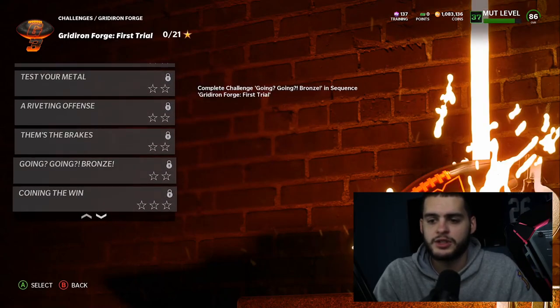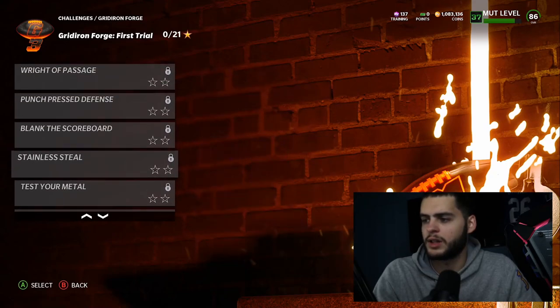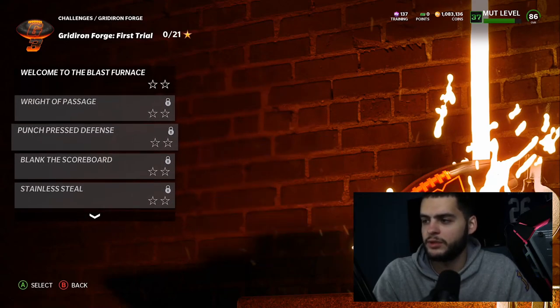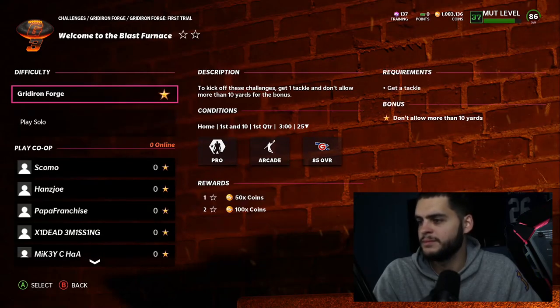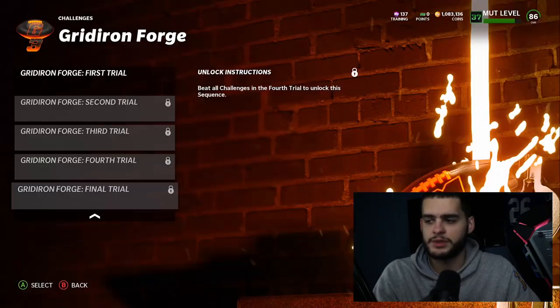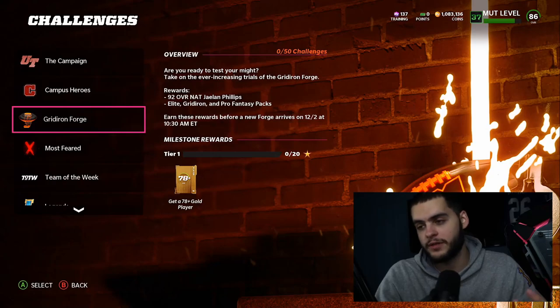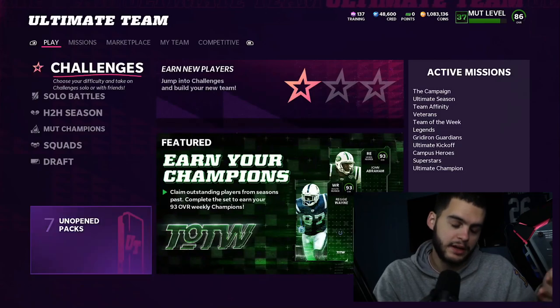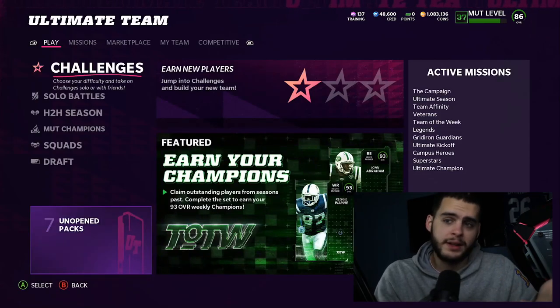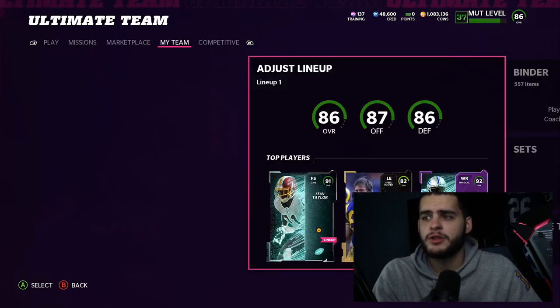Make sure you go ahead and actually play the Gridiron Forge first, second, third, fourth, and final trial. The last one looks like a full game — the final trial I believe is a full game. Nonetheless, make sure you get this done — free 92 overall Jalen Phillips, you don't want to miss out. It's actually a good card. He'll be a 93 overall outside linebacker for free and you can move him to left or right, so there'll be a use for him.